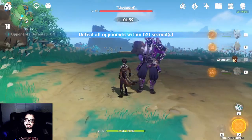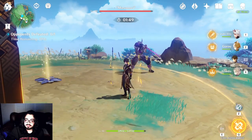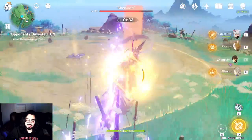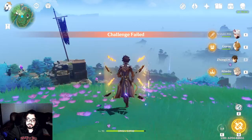We did that, and Albedo's damage — let's see what his do. 17k when they crit, like 4k when they don't crit. So pretty consistent. At very minimal investment, it doesn't appear to make too much of a difference. But as you can see, Chiori did do a bit more damage.